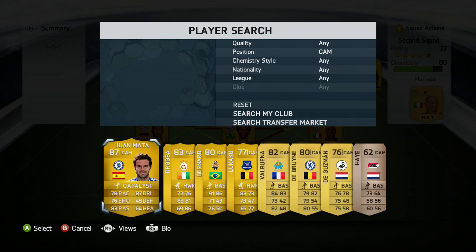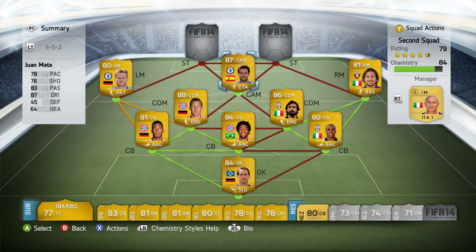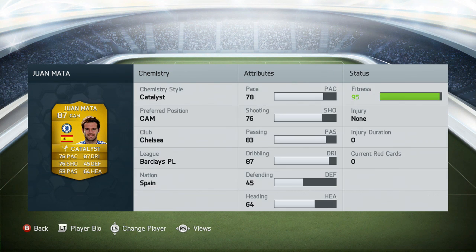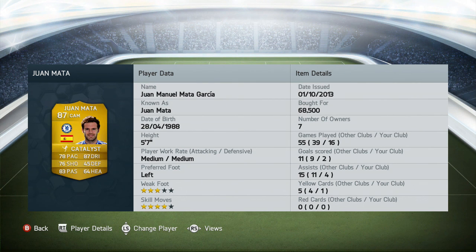At the CAM position we have Juan Mata — this is where everything just went great. The whole reason I built this team was to use Schweinsteiger, Pirlo, and Mata in the same squad. I loved him in FIFA 13 and he scored two goals and four assists. I slapped the Catalyst chemistry style on him which ups his pace and passing, and it fits him perfectly. He really was a catalyst for the team — even when he wasn't scoring, he was the reason goals were being scored. He's going for about 70k but is probably the best midfielder in the BPL.